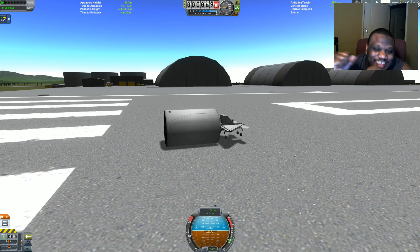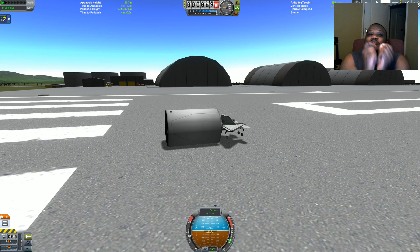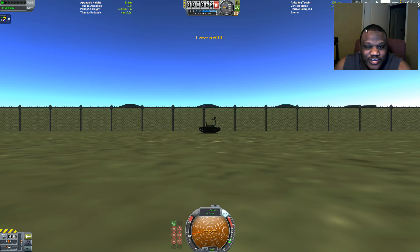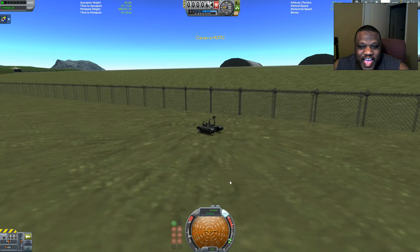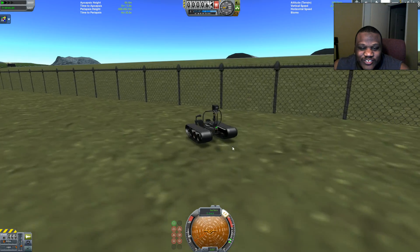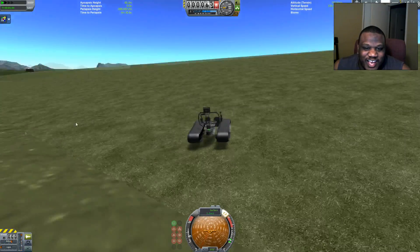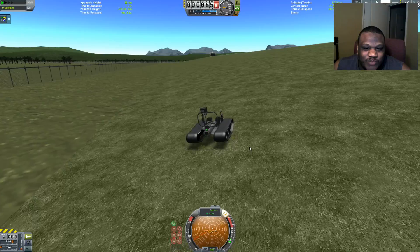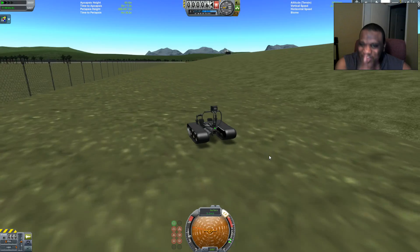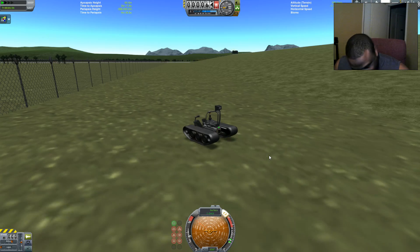What's up people, it's your boy Jatoi here. I was building a series of incredibly small craft. You can see right here — this is the Flea Fighter, and over here I have my other one, just called the Flea Rover. It's a nice little itty-bitty craft. That fence really doesn't do very much; it's really a single-person rover, as small as I could build it. It is a cute little thing.